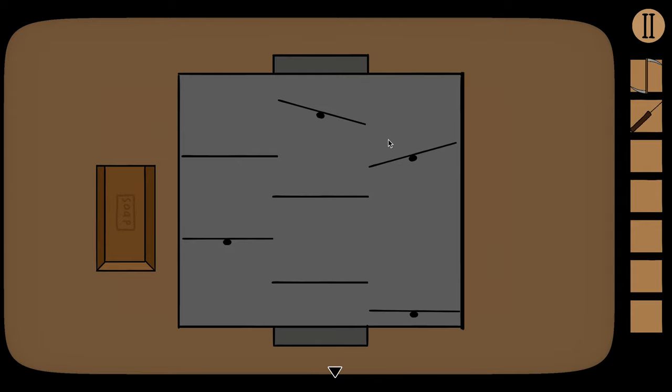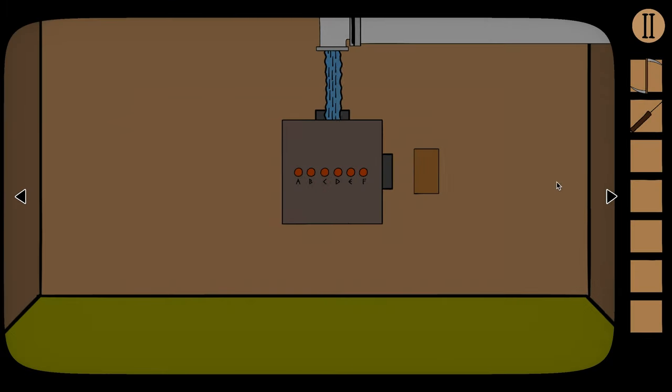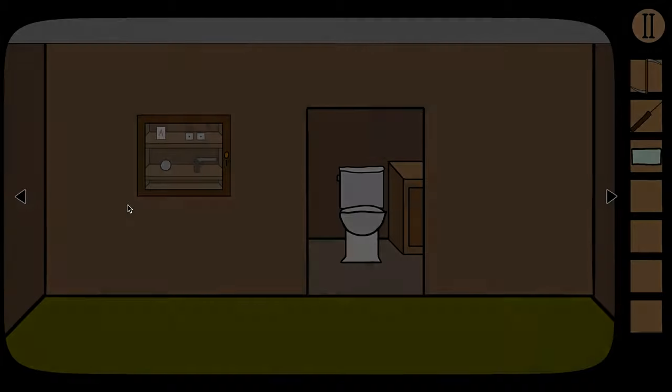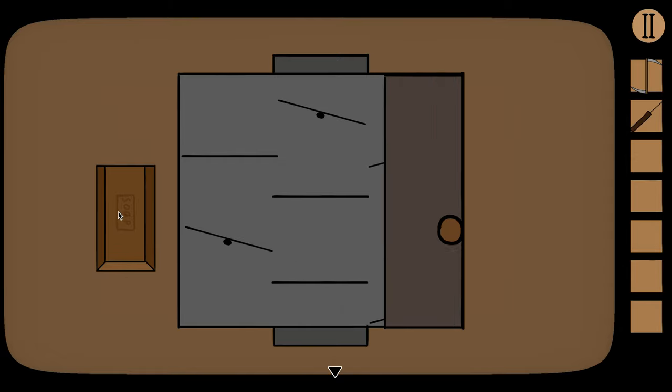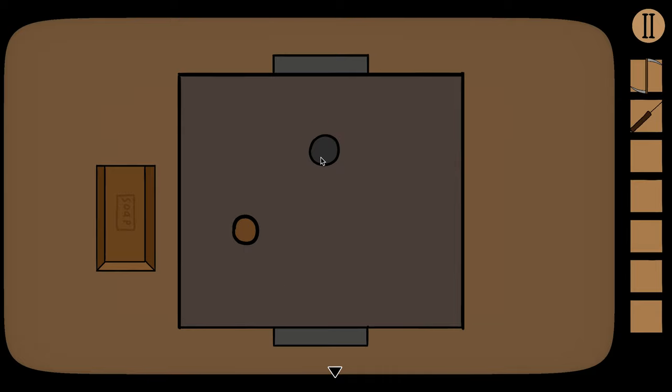Nothing happened because we didn't adjust the platforms. Only the platforms with little circles on them can rotate — the others are static. Grab another soap from the cabinet since you can do that infinitely if you mess up. We want to get the soap all the way down, so rotate the movable platforms like this. Watch the soap slide down — then this panel comes up, so push the button right here. It lights up a color sequence: red, blue, orange, green, yellow, purple — and it repeats.